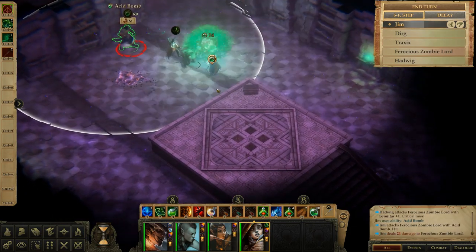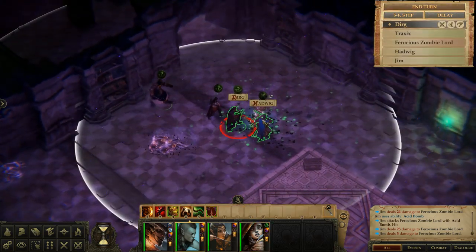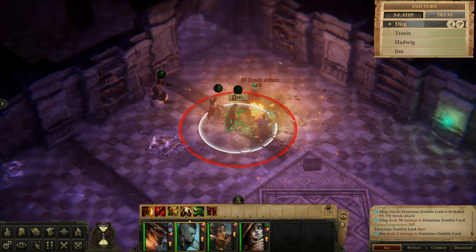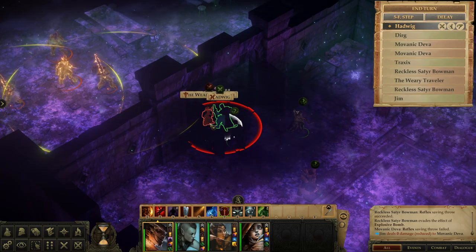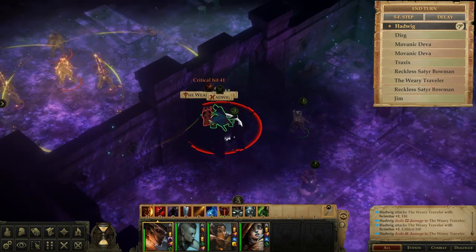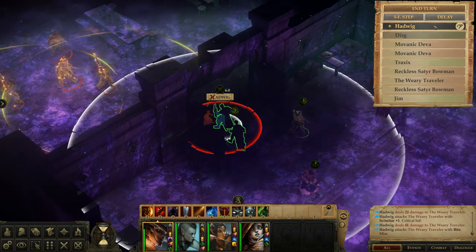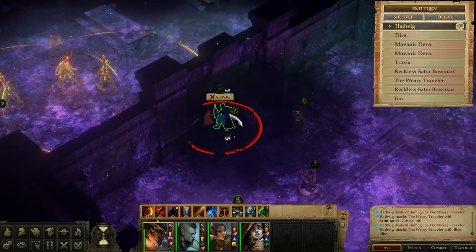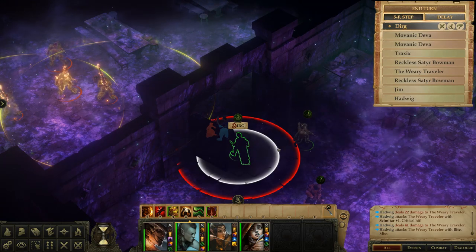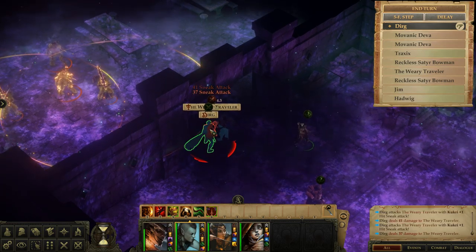I find myself using this a lot just to move in a little closer and make sure I'm in range of my enemies, because the range indicator isn't exactly perfect — there's a small amount of leeway, and I have been screwed over on a couple of attacks by thinking I was in range when I really wasn't. I use the five-foot step a lot just to make sure I'm going to be able to perform a full attack, because it's a pretty huge DPS loss when you miss out on full attacks. The last thing to talk about is Delay — all you do is click Delay, then click on someone's name in the initiative order, and you will move below them in initiative and take your actions after they've taken theirs.